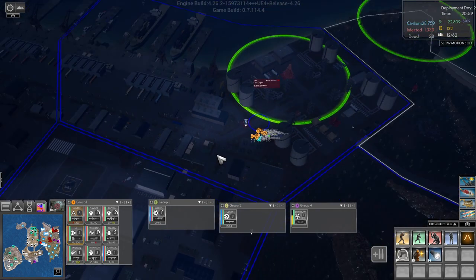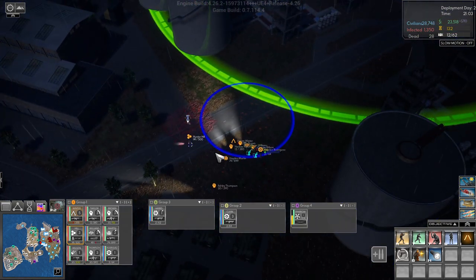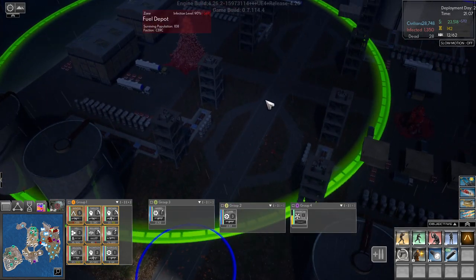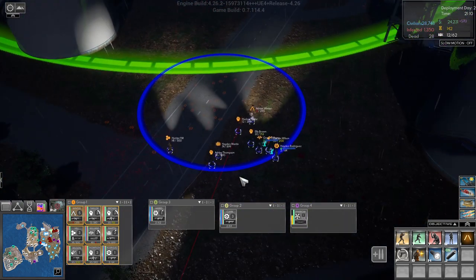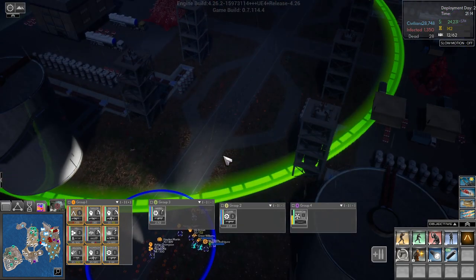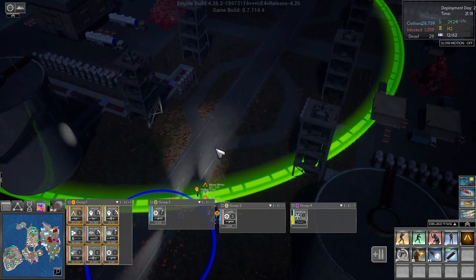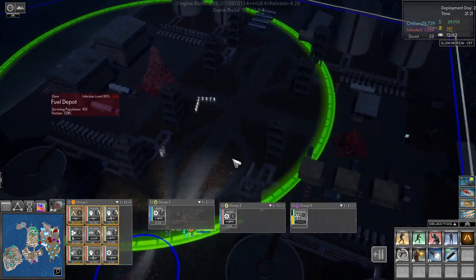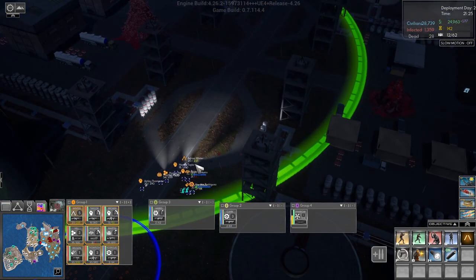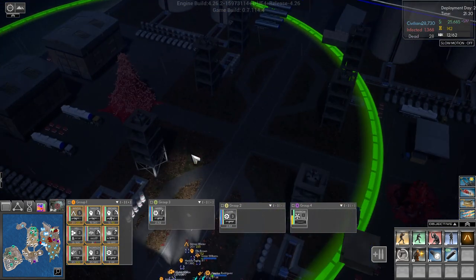Hunter, grab the DNA - 142. I've got this under control. How much ammo do we have? Reasonable. Let's come in here and take that out.